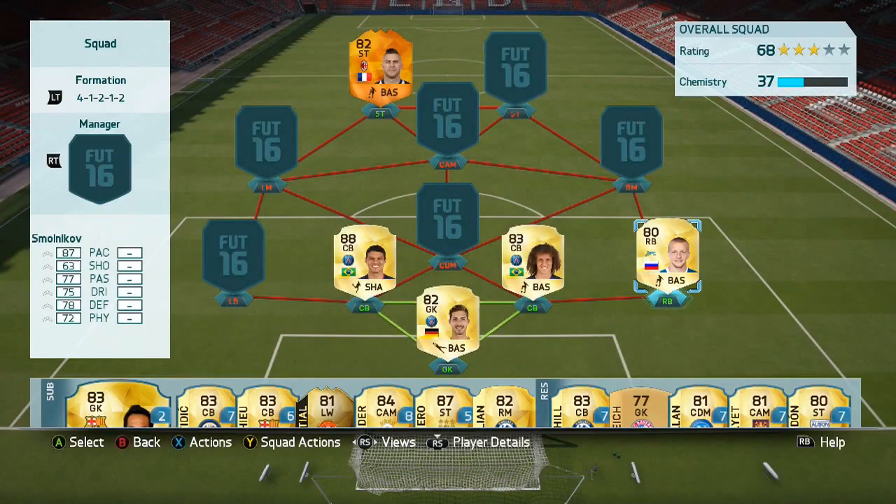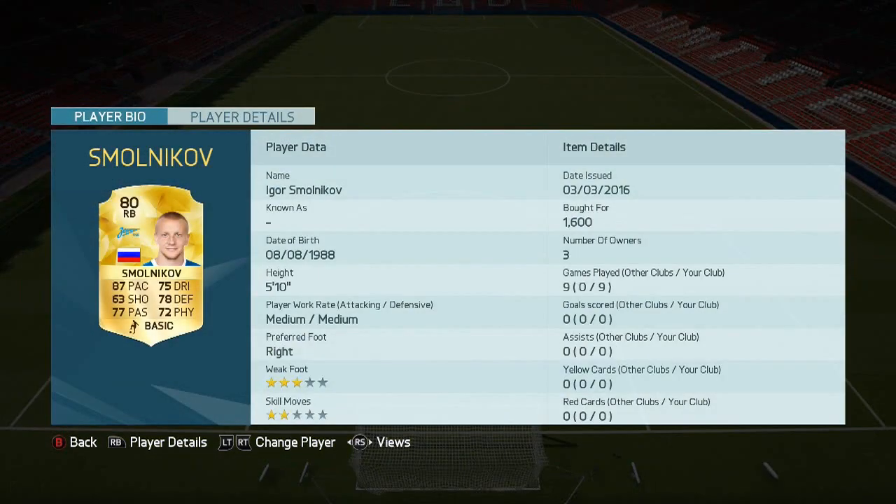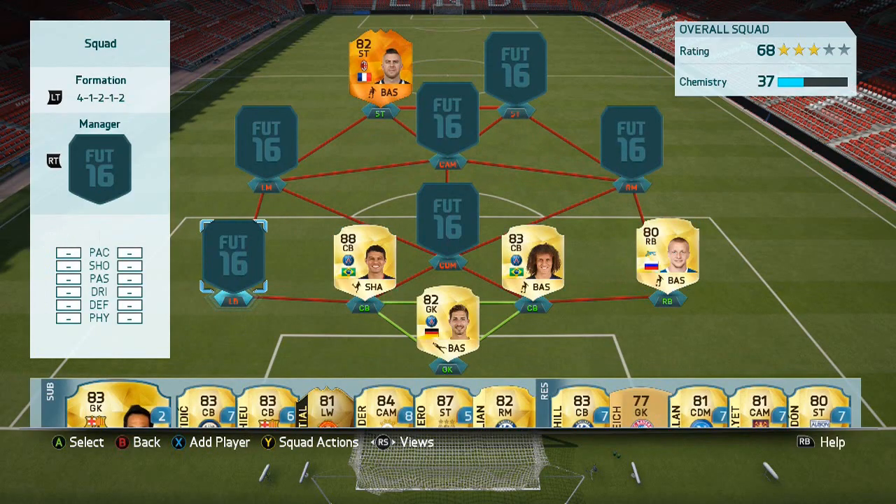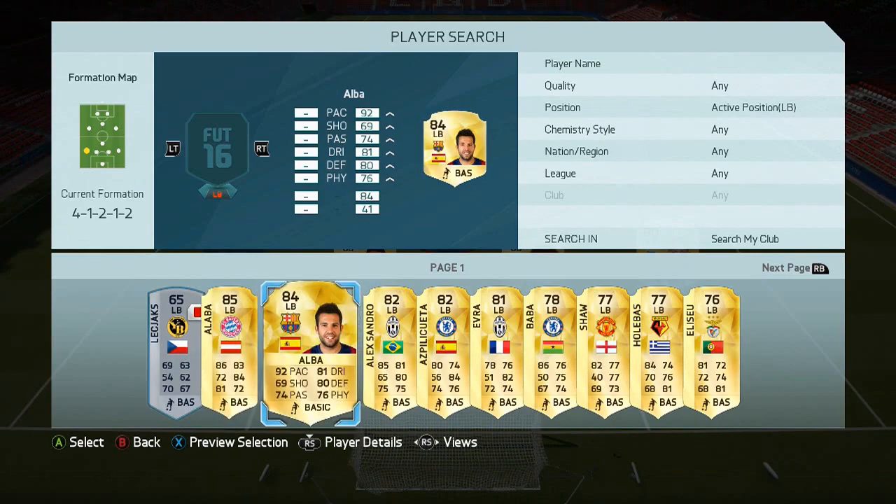On the right we've got literally my favorite right back on the game — I've only used him once and he's just phenomenal. I'll tell you more in the highlights, but yeah — 1,600 coins for Smalininkov, probably get him a little bit cheaper now. He really is fantastic.